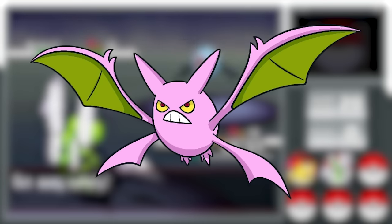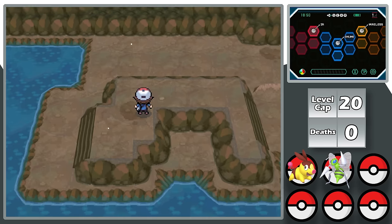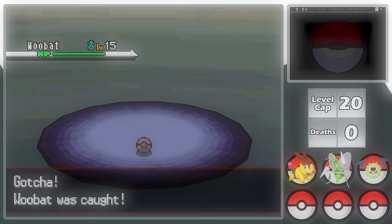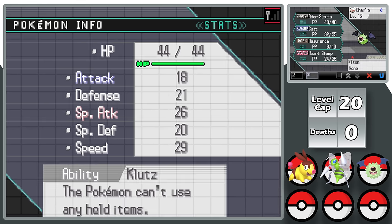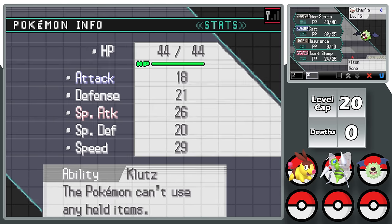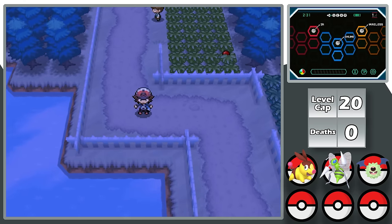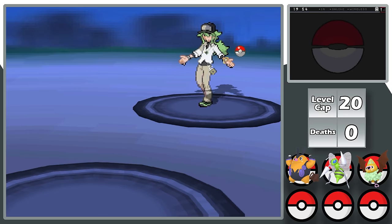I was hoping to find a Zubat in the cave since Crobat is a great early-game Pokemon, but after 15 hours I instead find a Woobat. I give Woobat the nickname Charlie. Looking closer, it could be way better than expected — it has Klutz now, but evolves into Swoobat with the ability Simple, which doubles every stat change. Combined with a Modest nature and Swoobat's buffed Speed and Special Attack in this game, I evolve it immediately via friendship.